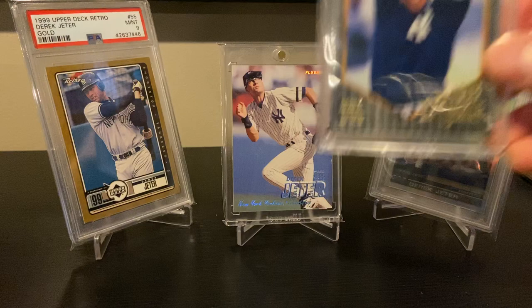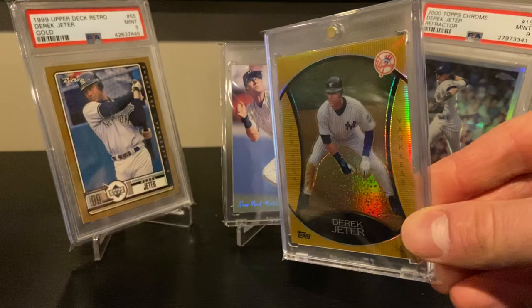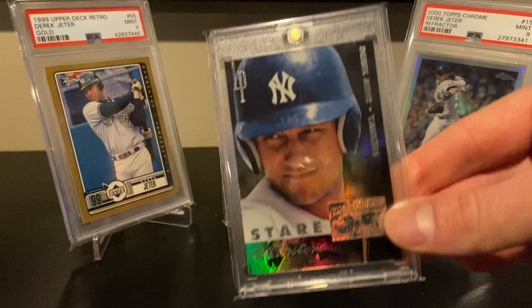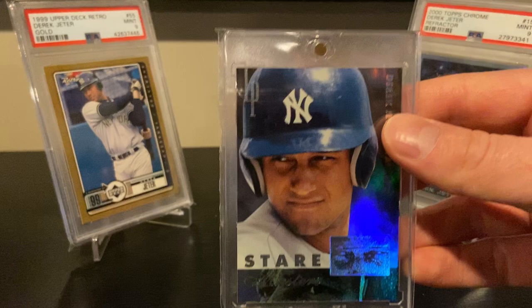From '96 Summit, this is a foil variation. And this was a 2010 Topps — I believe they came in Walmart packages, a nice gold insert. Here's a '96 Leaf Preferred Stair Master — always a cool insert set, these are all kind of close-up portrait shots, serial numbered to 2500.